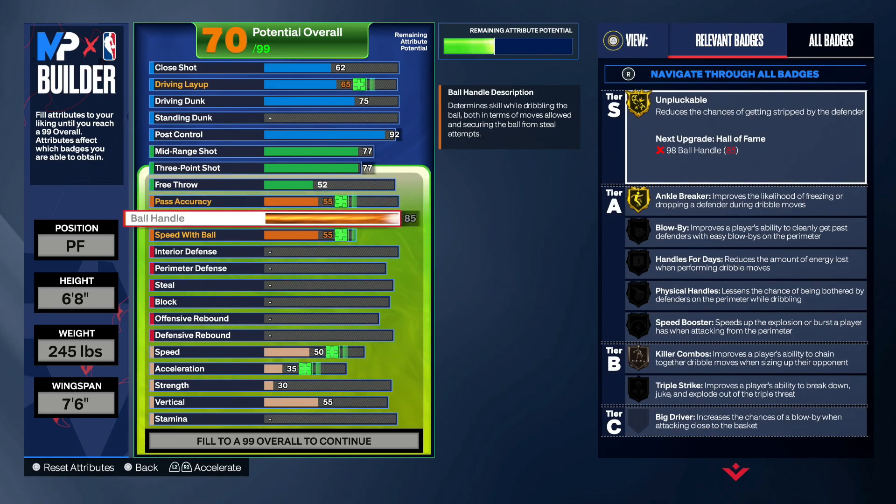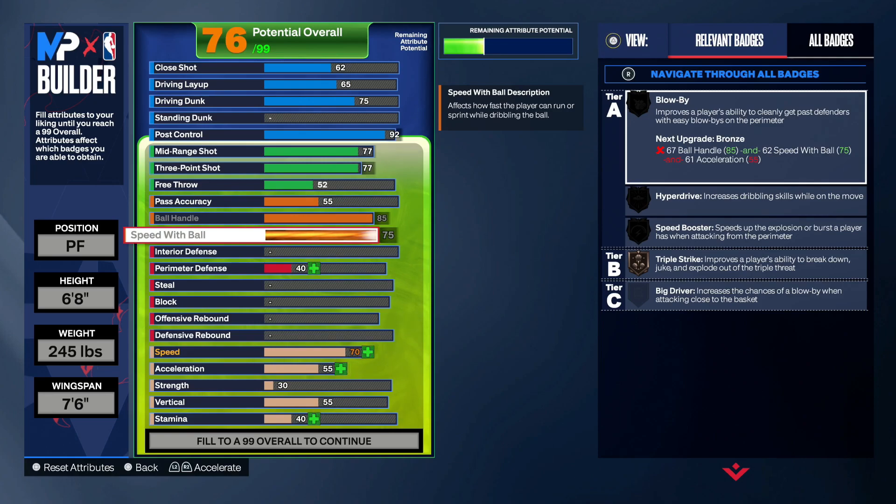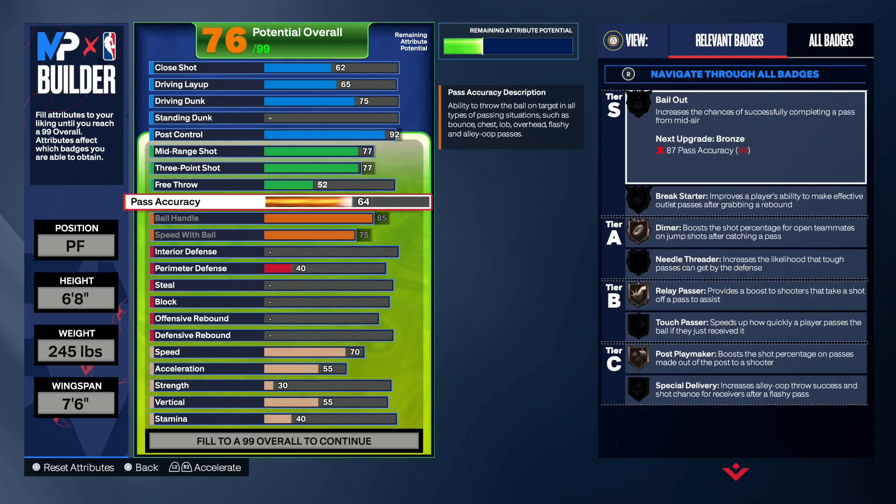Then you wanna put the ball handle up to an 85 — max this out, so you're gonna be dribbling. Put the speed with ball up to a 75. Put your pass accuracy at 75.